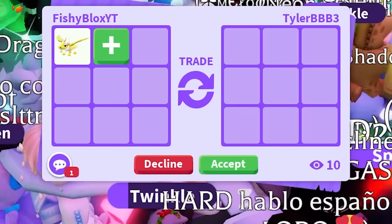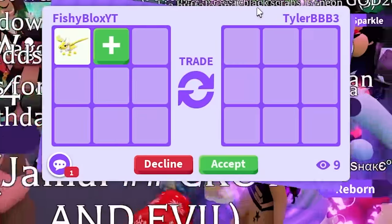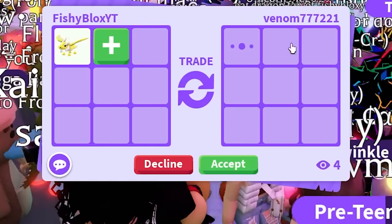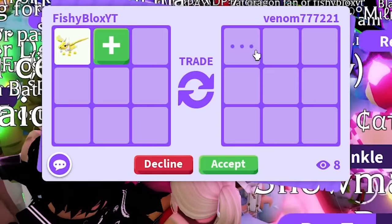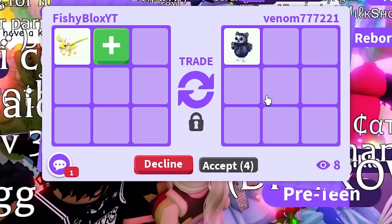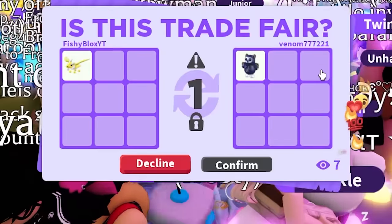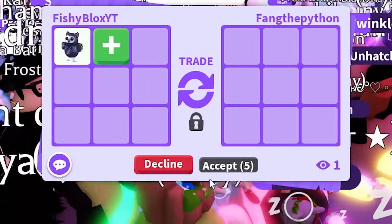I've done videos in the past where people know I'm accepting everything, so they wait till I get a really good pet and then give me a horrible offer. We're trying to avoid that. Another person trades and adds pets - come on, anything but a red pet. Wait, I think that's orange - it's orange and it's also a legendary pet. Owl bear - I'm gonna say this is purple and orange, no red at all. We just got an owl bear!